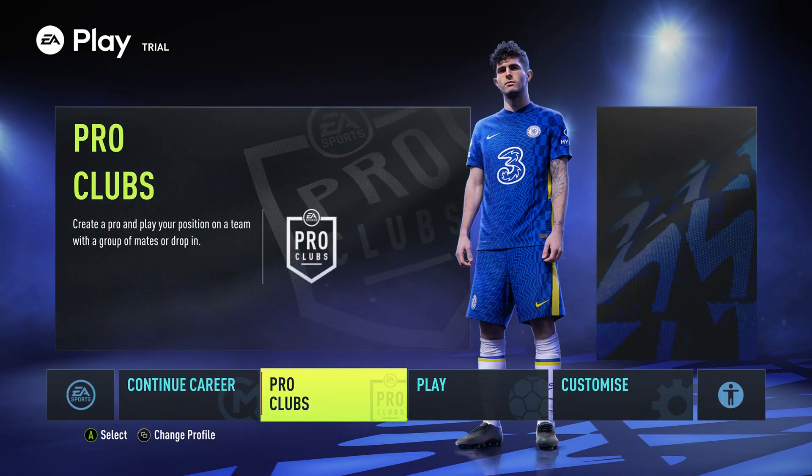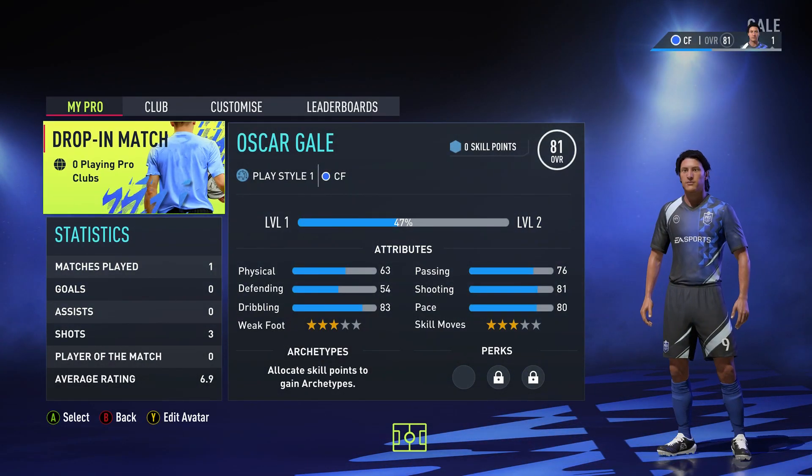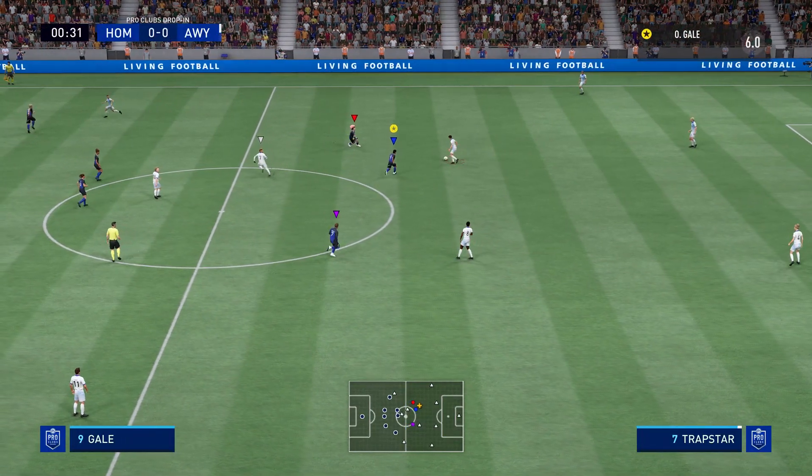Hey, Dex here with another Achievement Guide on FIFA 22. This is the Maestro Achievement worth 30G, which you get for unlocking a speciality in pro clubs.